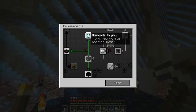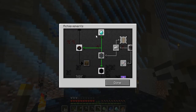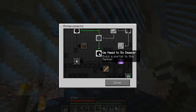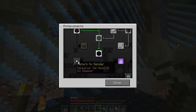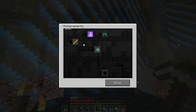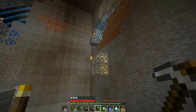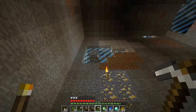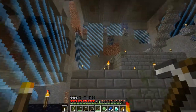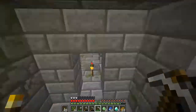Speaking of achievements, there we go — we've got diamonds! I need to throw this to a zombie, that should work. If not I should make this multiplayer and use my alt account. But yeah, now I can grab the obsidian, do return to sender with the ghasts as well. We got diamonds finally — it took me a while. I started lighting up little bits here and there because I knew they'd be spawnable soon. The more the border grows, the more dangerous this gets.